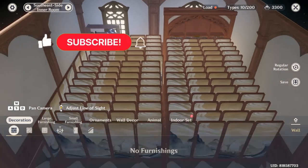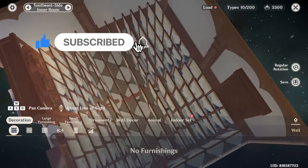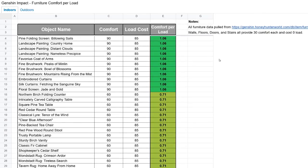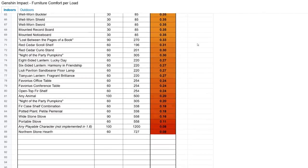We learned about Folding Screen Supremacy. It's pretty much the same thing with lions but is for indoors. The load amount that each folding screen occupies is less than that of the lions as well. Speaking of load and comfort, here is a spreadsheet of the comfort to load ratio for all items that you can build.